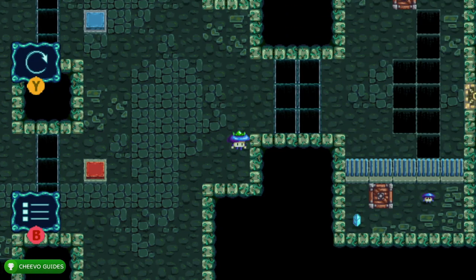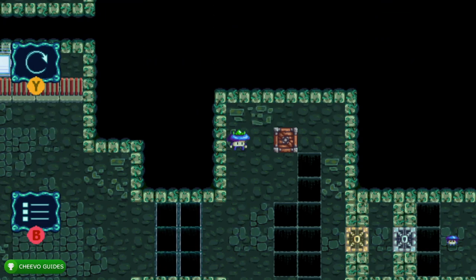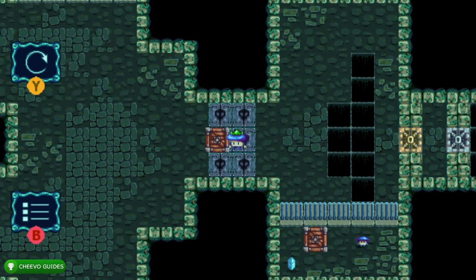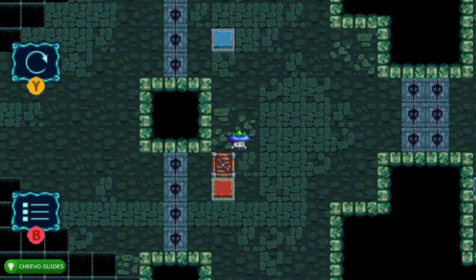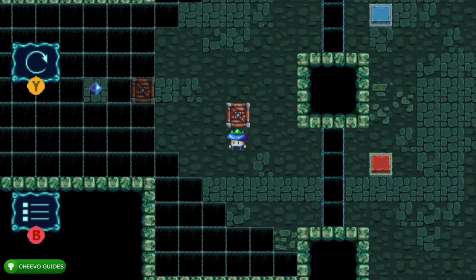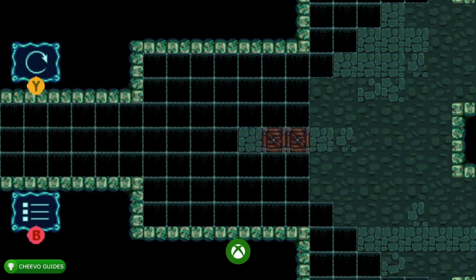Go over here to the right-hand side and eventually you're going to see a box. Make sure that you time this correctly or you could fall down. We basically need to bring this box to where we started — watch out for this other pit right here, make sure you don't fall down. Push the box next to the other one that we put down there; it's going to make us a bridge so that we can get to this next crystal, unlocking our final achievement in the 4,000 gamer score update.